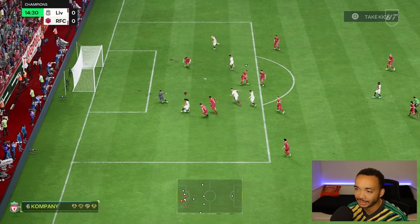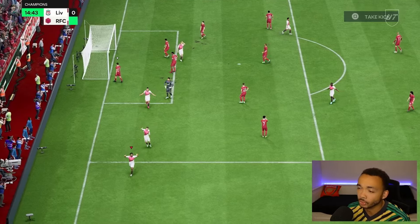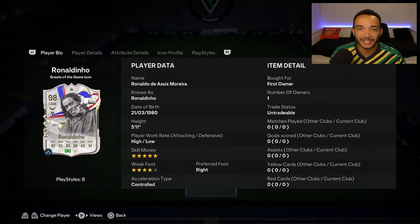Going on the outside — his dribbling is insane. That was really rude. Let's look at the 98-rated Great Set of Game icon, Ronaldinho.